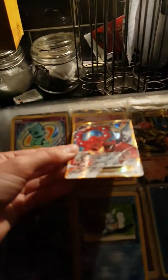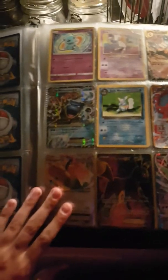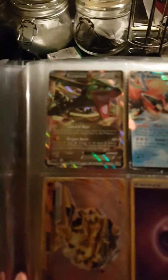Secret rare Mega Blastoise from the Generations set, Dark Water. Then we have a Volcanion EX full art secret rare from Steam Siege — pretty, is it real? From Steam Siege — I'm telling you now, all these cards in this binder are all real. Dragon Knight EX from Evolutions, Umbreon EX from Fates Collide. Nice card there, Gallade EX — got that from an eBay auction. Rayquaza EX and Keldeo, Toxicroak to join that.